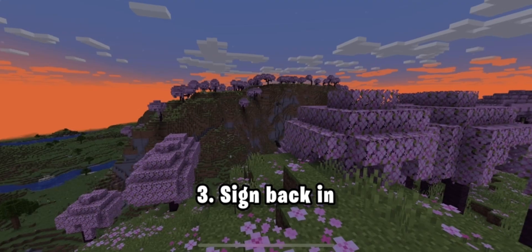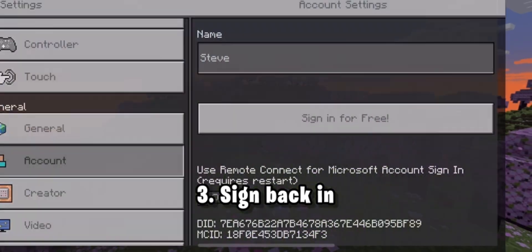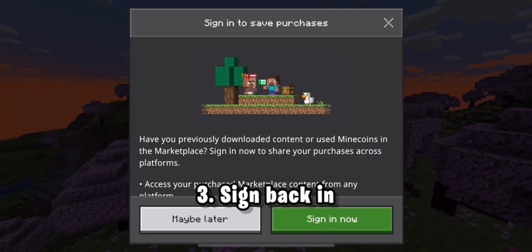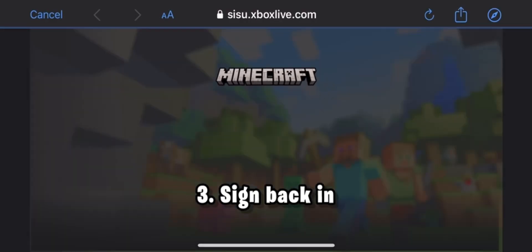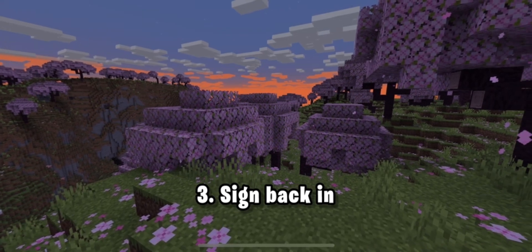So go to settings, sign out, and then sign back in as soon as possible. Once you sign back in, it's important because it's basically just updating your account and your information, and everything that goes into getting rid of this error code.